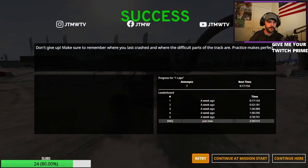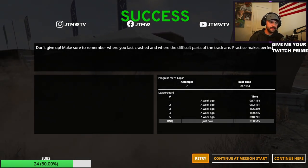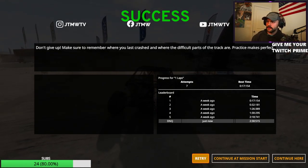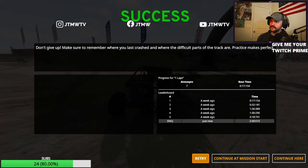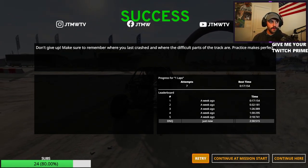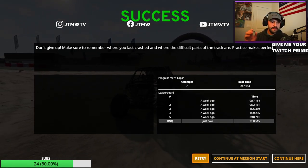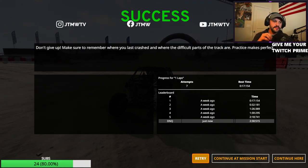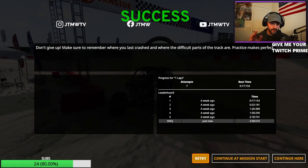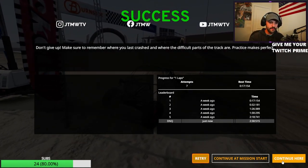There we go — two minutes, thirty seconds. 2:35:15, cool, there it is. That is the King of the Hammers JTMW TV qualifying loop and how to run qualifying. Whenever you're done, go ahead and send it in the Discord, show me proof of your time, and we'll get you on the leaderboards. Thanks for watching — if you appreciate it, like and subscribe, and we'll get going from there.